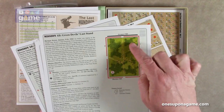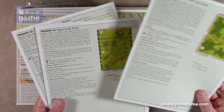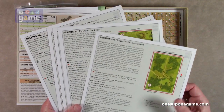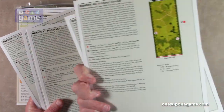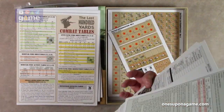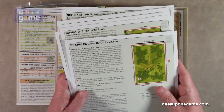We have scenario numbers 43, 44, 45, 46 — looks like up to 58. So about 15 to 16 missions in this volume.